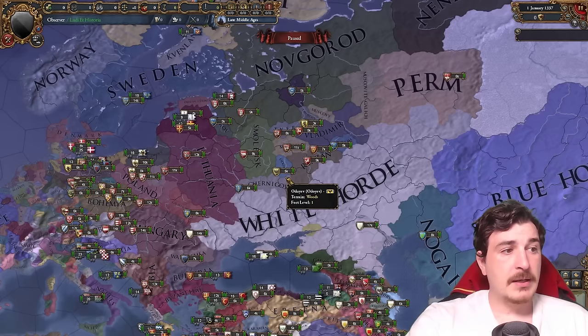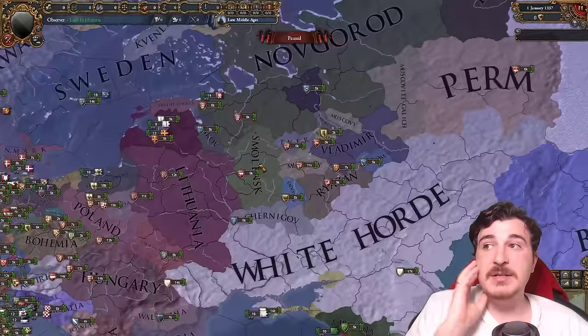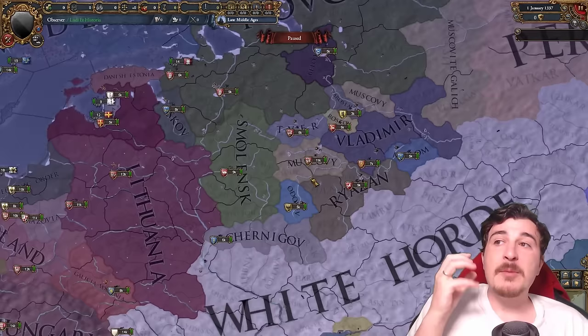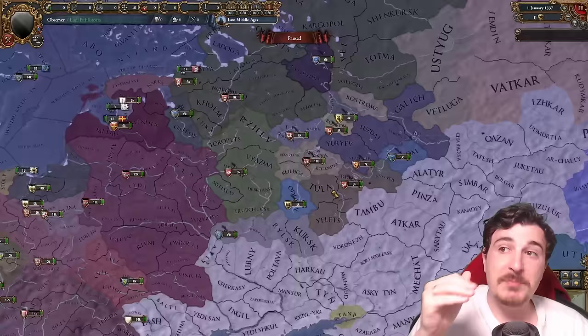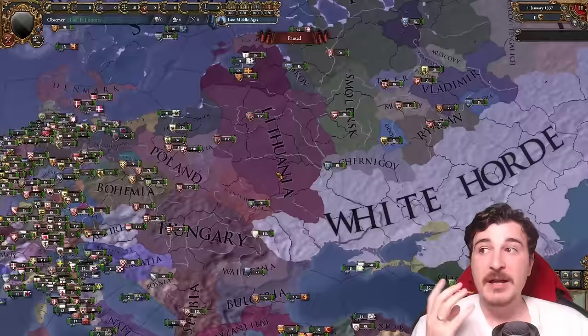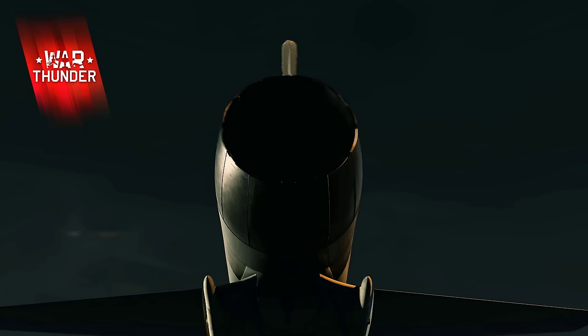Despite the Yuan dynasty being on its last legs in 1337, other parts of the Mongol world — namely the Golden Horde — were actually significantly strong. It took at least 150 more years until they were outrun by the Muscovite and various Russian principalities. In 1337, playing in the eastern parts of Europe is going to be extremely difficult, since you'll essentially have to be a tributary of the white horde, the most powerful entity on the continent by far. The most challenging starts are going to be in the principality lands, Lithuania, Galicia, Volhynia, and whoever's in the Caucasus.